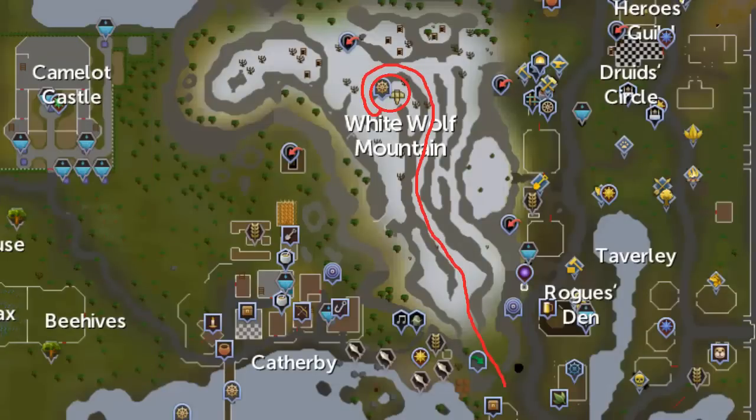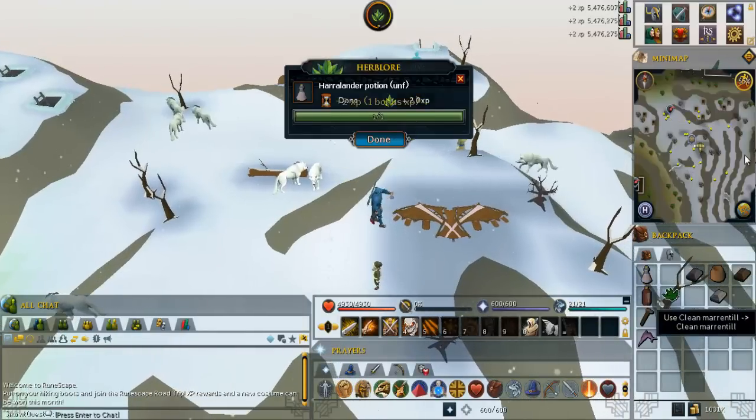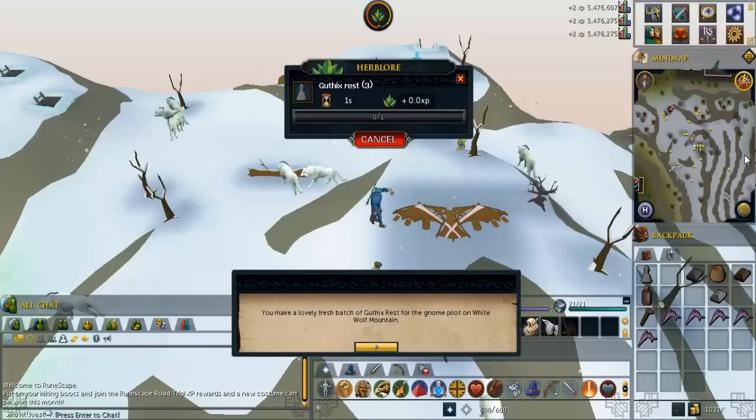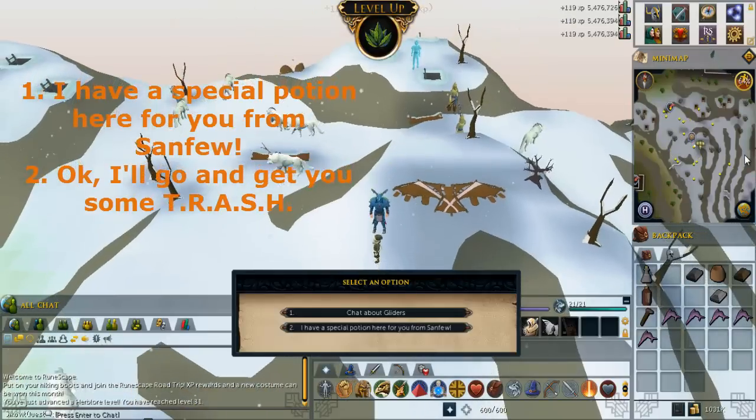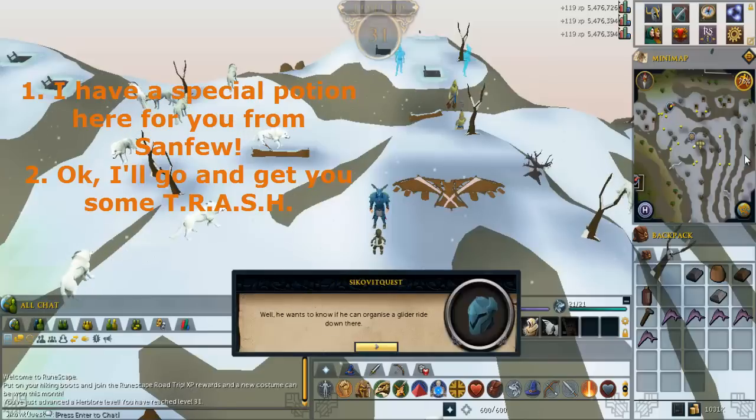Go to the gnome glider located on White Wolf Mountain. Use the harlandor on the vial of water, then use the marentil on the unfinished harlandor potion — it has to be in that order; if you mess up you have to go get more. Talk to the gnome and select the options written on screen.